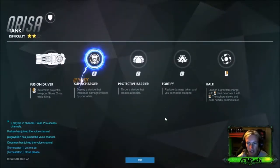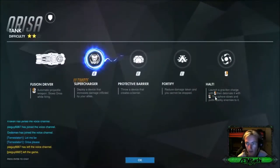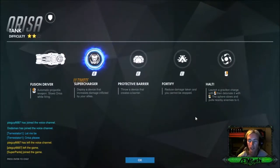We've got reduced damage taken, and you cannot be stopped — so it's a shield on her. And then Halt, which is the gravitation charge, which brings everything to her, then detonates.